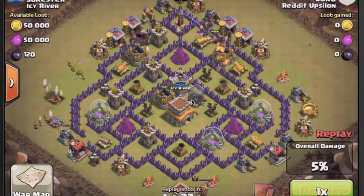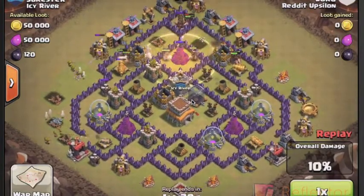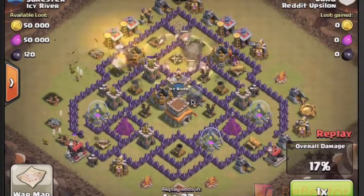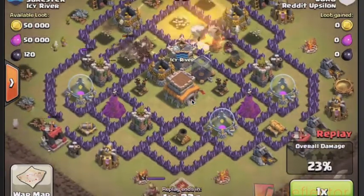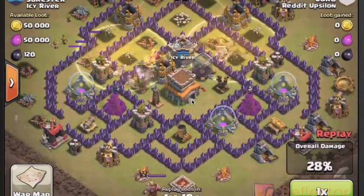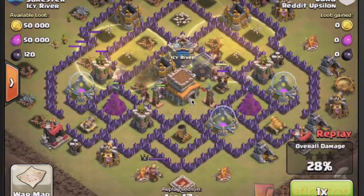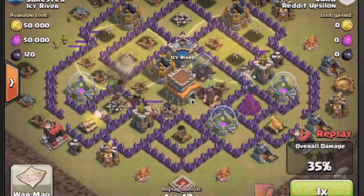You'll see he's kind of using a two-finger or dual deployment of the Hogs, which from what I've seen usually works a little bit better. That way your Hogs aren't just standing there trying to decide what defense they're going to go after once the first few Hogs have destroyed that first defense. So you can kind of plan out your route a little bit better.